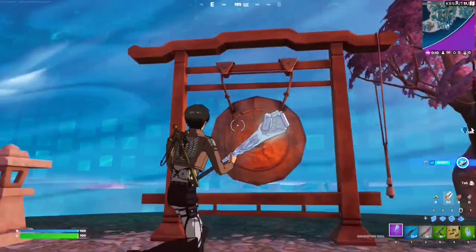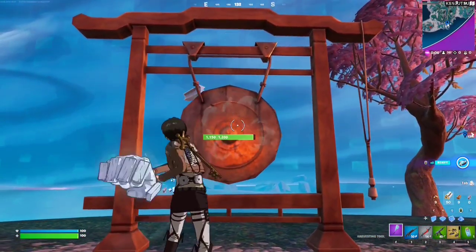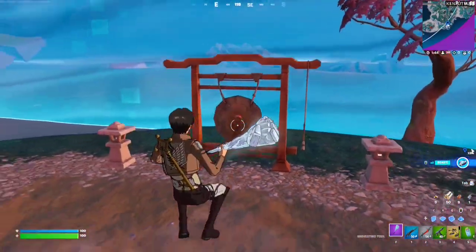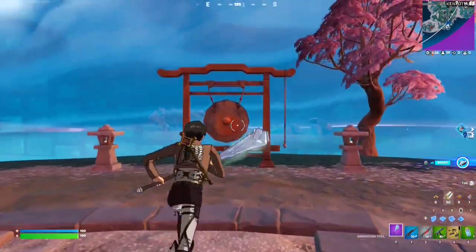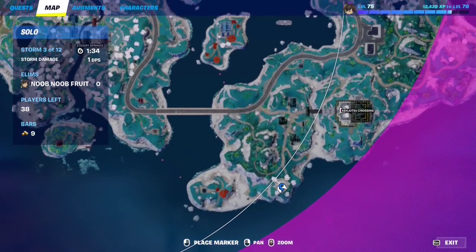For this quest you have to ring four different gongs. If you don't know, a gong is basically a Chinese drum that makes a gong sound when you hit it — it's probably at a very low volume. There's going to be four on the map, and each gong is going to be in one of these dueling circles — a circle with sand in it. These are the four locations.